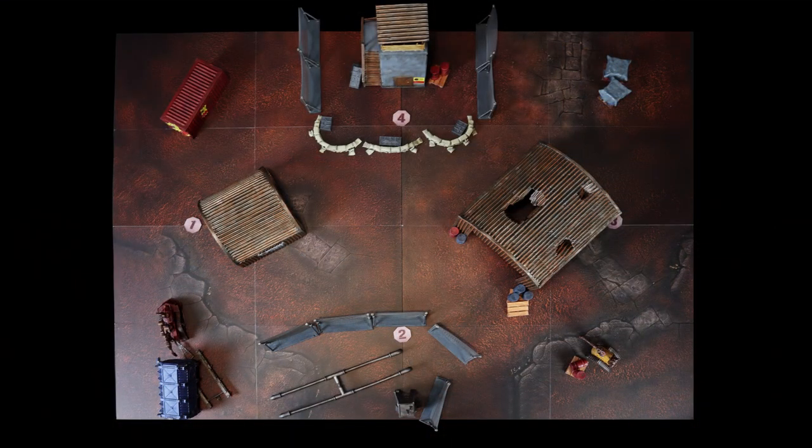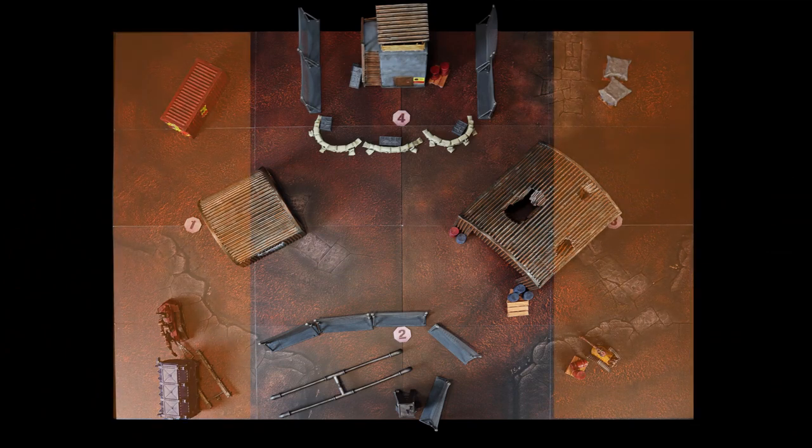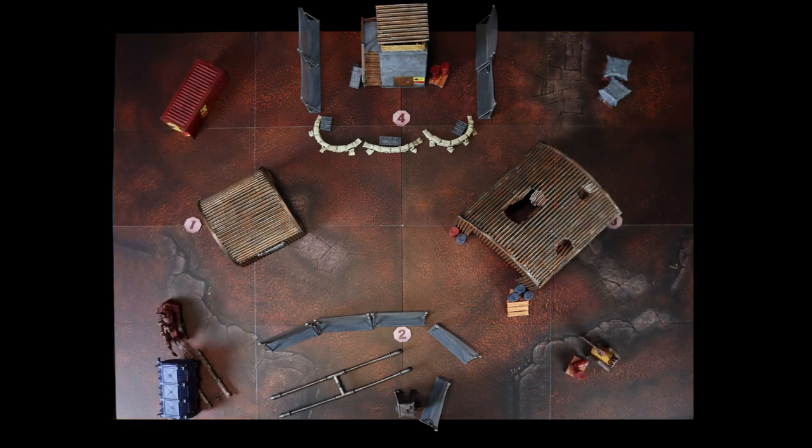Today's mission is Incisive Attack taken from the Corrus book. The two armies will have to deploy within these two areas. There are four battle objectives arranged in this way. In this mission, when an army conquers an objective it remains in its possession until it's conquered by the enemy army, so there's no need to keep troops within 3 inches of it.